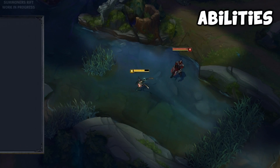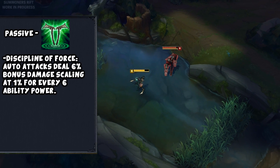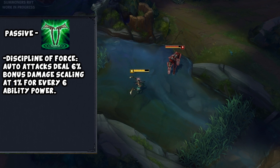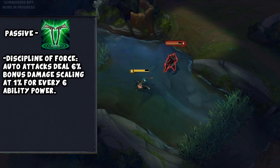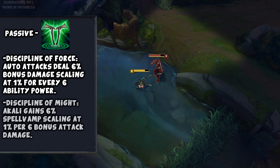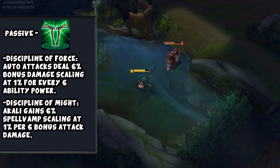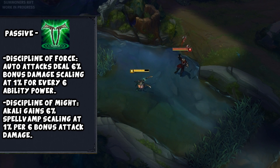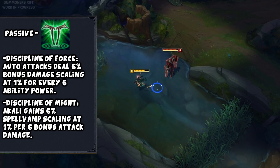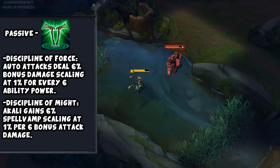Akali's passive is Twin Disciplines, and it has two parts. The first part is Discipline of Force, which makes Akali's auto attacks deal 6% bonus damage, scaling at 1% for every 6 ability power. The second part is Discipline of Might, where Akali gains 6% spell vamp, scaling at 1% for every 6 bonus AD. This may feel strange as building attack damage grants spell vamp, but most of her abilities deal magic damage — this is why hybrid is highly recommended.